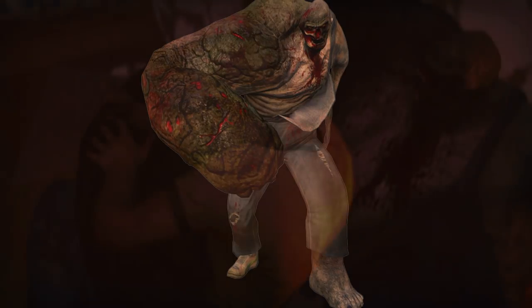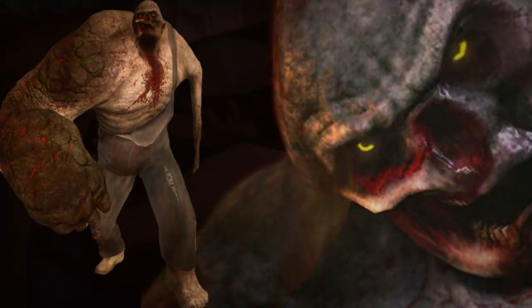The mutation has caused its right arm to overdevelop while the left arm has shriveled up and has become useless. Its right arm is so large and heavy that the charger now slumps over to the right side as it moves. The muscles have overdeveloped so much that its fingers have now become stubby.